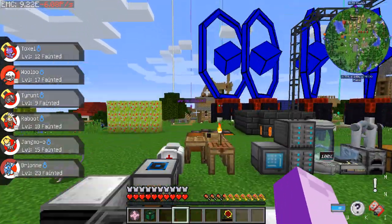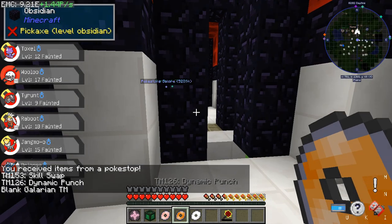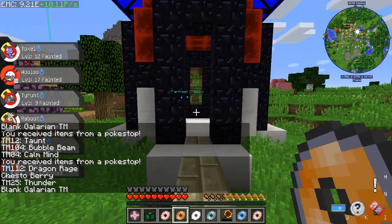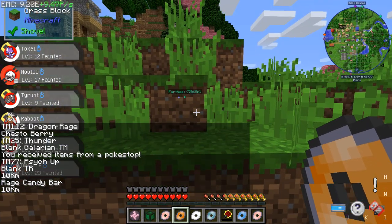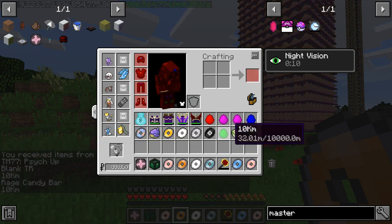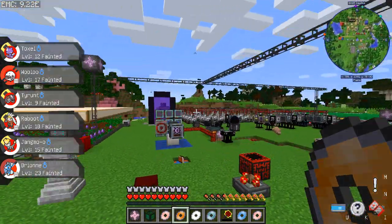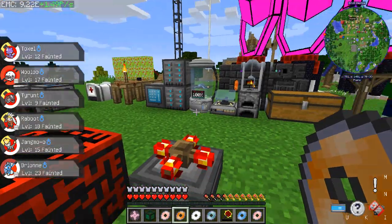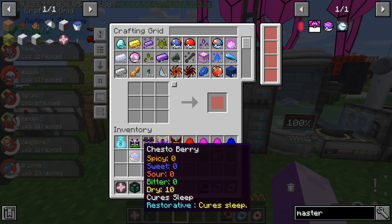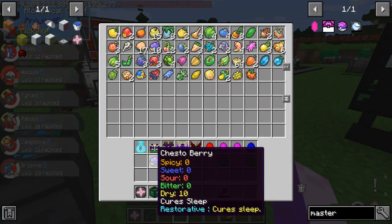So if you guys are at all able to help me find these berries, I'd be really appreciative — or find a way to farm them, or find some way to get them. Because I don't remember how I got them. And I'll do one more loop of the Pokestops just to see if we can get them. Skill swap. Dynamic punch. And that. Chestoberry. We got a Rage Candy Bar — I remember that was like a thing in the games you could never get, and it annoyed me. Like you could get it, it was just annoying.